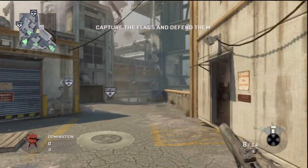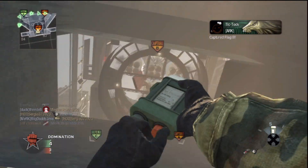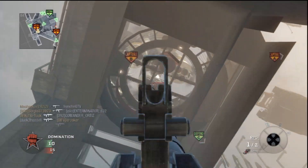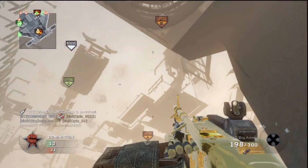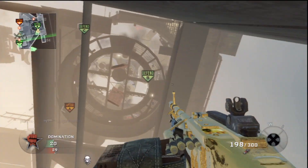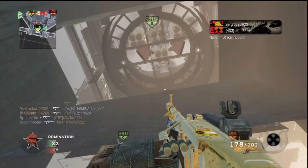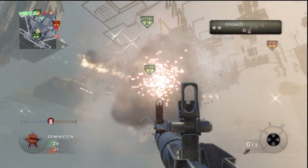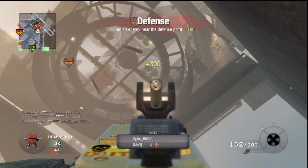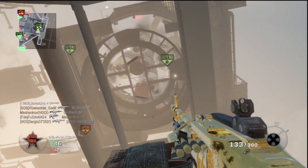I found that it works much, much better on a fat PS3 compared to a slim PS3. I occasionally find people who can do it on a slim, but it's really rare and harder to do. Unfortunately with the slim, when you open up your friends list it does not lag. Fat PS3 users have that lag when opening the friends list, while slim users have to join and invite people really fast instead. That triple spray was amazing — this is definitely my best gameplay doing this technique.